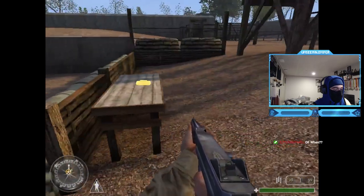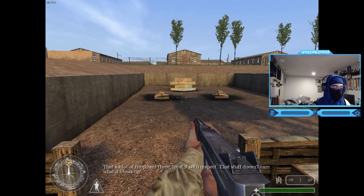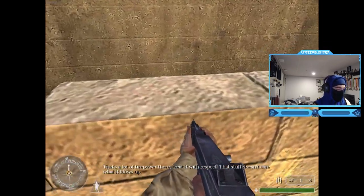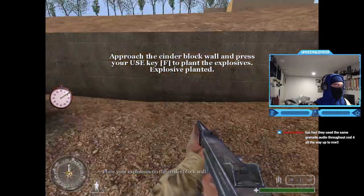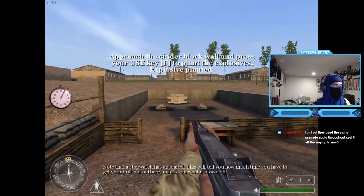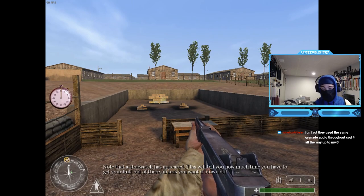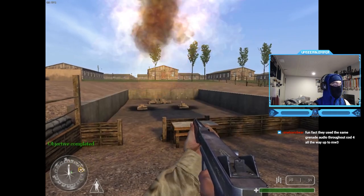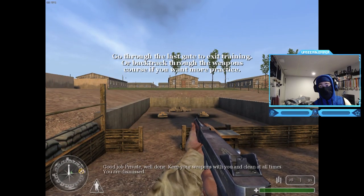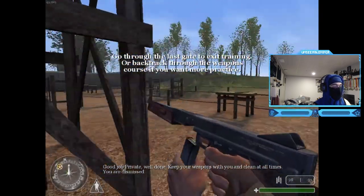Pick them up, partner! That's a lot of firepower - treat it with respect, that stuff doesn't care what it blows up. Place your explosives on the cinder block. Note that a stopwatch has appeared - this will tell you how much time you have to get your butt out of there. Good job private - keep your weapons with you and clean at all times. You are dismissed.